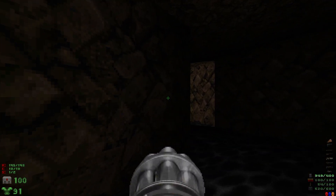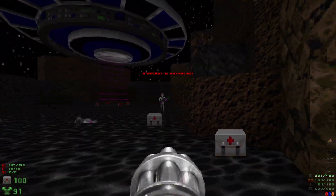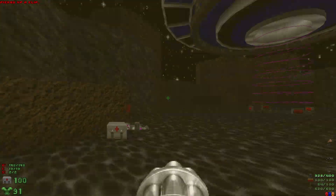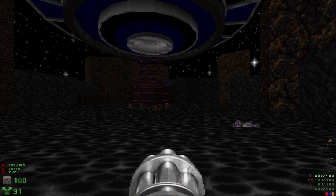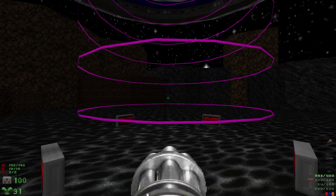Now we're going to head into the final secret — the secret exit to the first secret level — and we're going to meet a new enemy here. Some extraterrestrials and a UFO. That's right, the first secret level is going to be on this UFO. We've got all the kills, all the items, all the secrets. Let's head into the tractor beam and we are done.